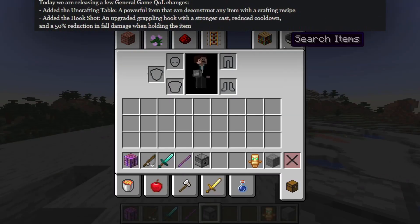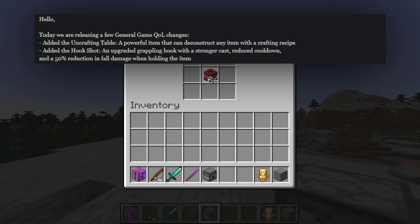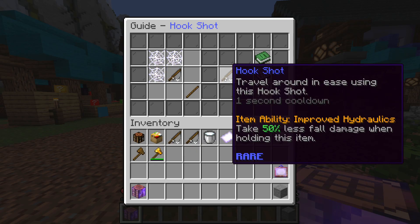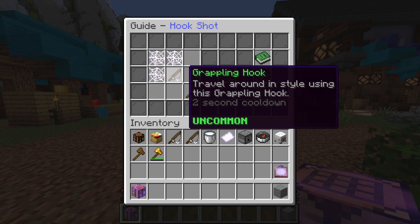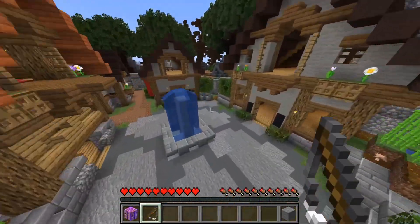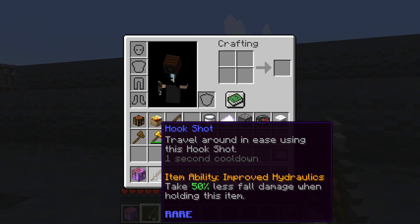Added the Hook Shot — an upgraded grappling hook with a stronger cast, reduced cooldown, and a 50% reduction in fall damage when holding the item. Here is the Hook Shot: travel around with ease using this item's ability called Improved Hydraulics, where you take 50% less fall damage while holding it. It's crafted with three tarantula silk in place of enchanted string and uses a grappling hook in the recipe. You go much farther and take less fall damage.